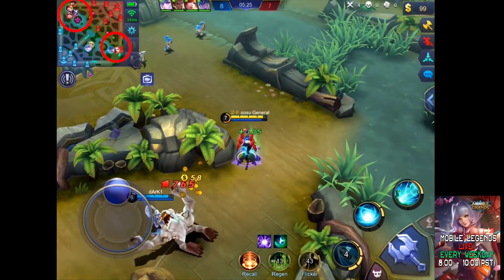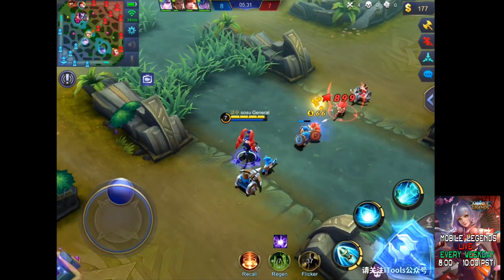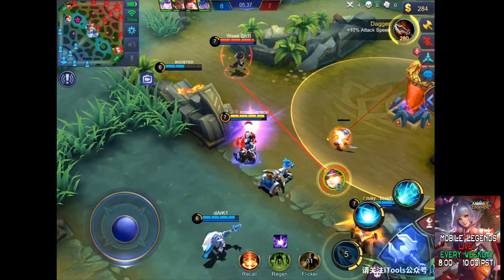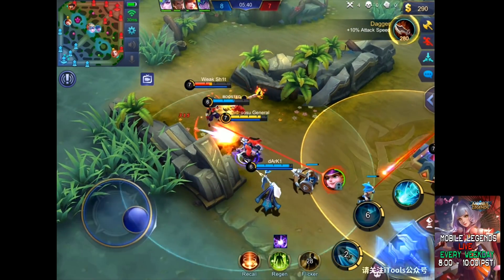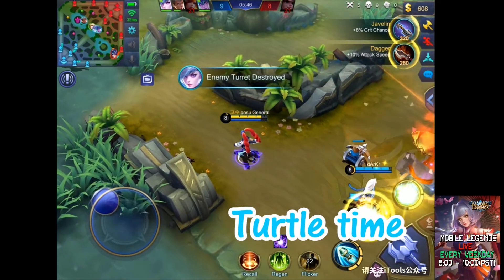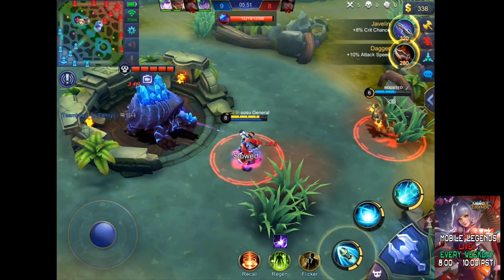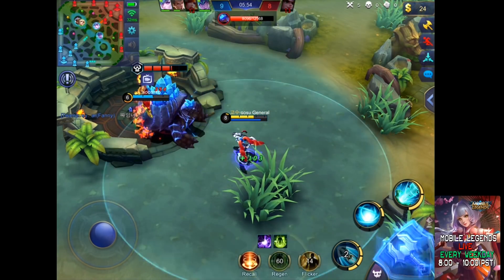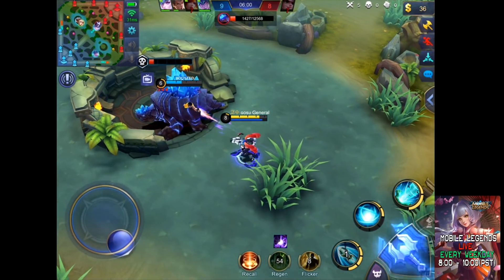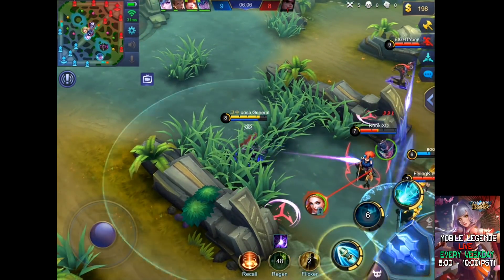Watch the mini map. No one is mid now. This Harley didn't know Cho was hiding in the bush. Keep watching the mini map — two on top, two on bot. Let's get the turtle now. Use your maximum range.